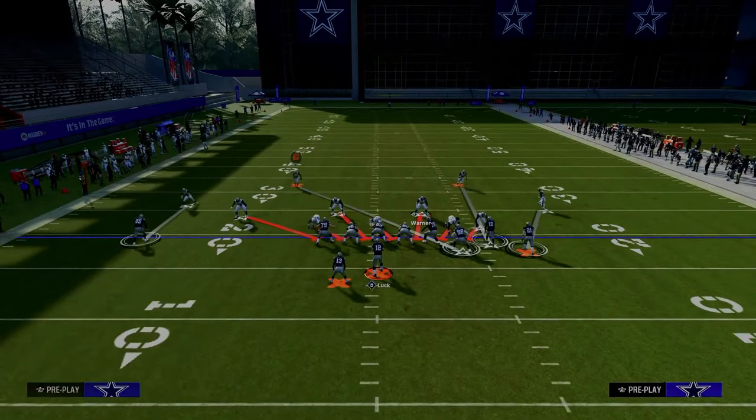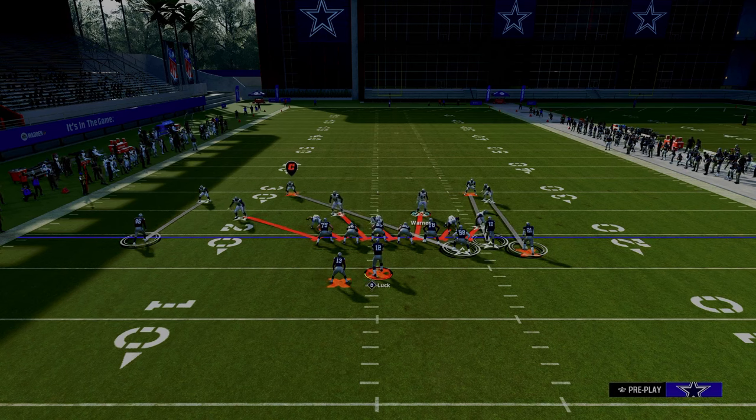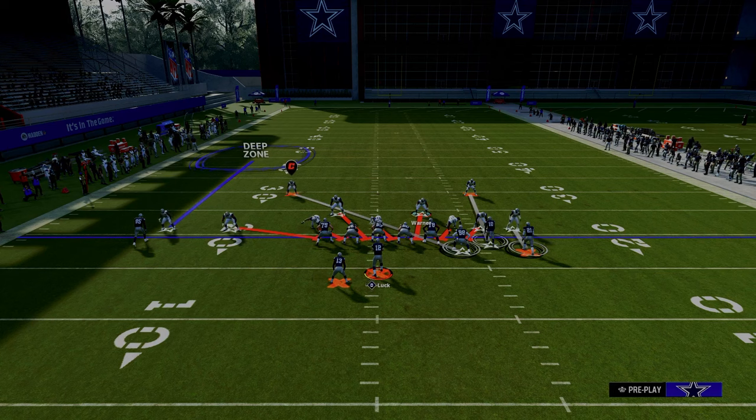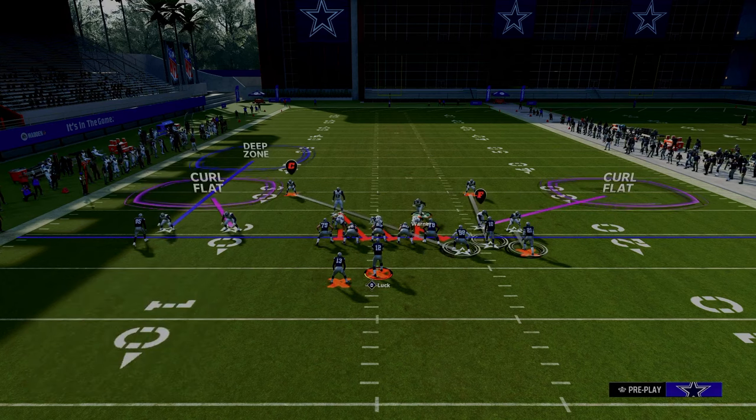You're going to come out in the play spinner out of dollar. This is the best gun bunch defense in the game here — very simple. From a coverage perspective, you're just going to press your defense. You're going to outside third the solo wide receiver side outside corner. You're going to pinch your defensive line, and then you're going to curl flat both of your slot corners.